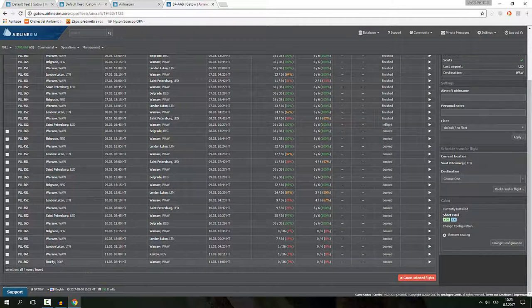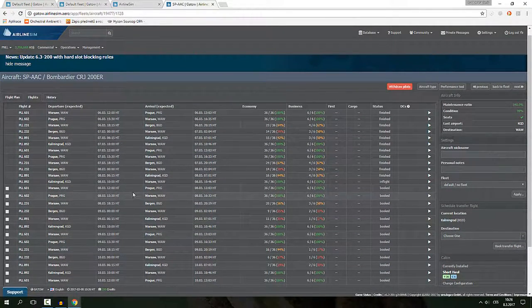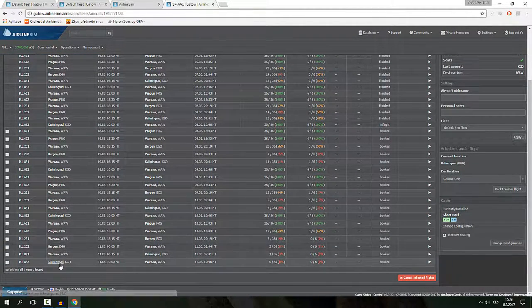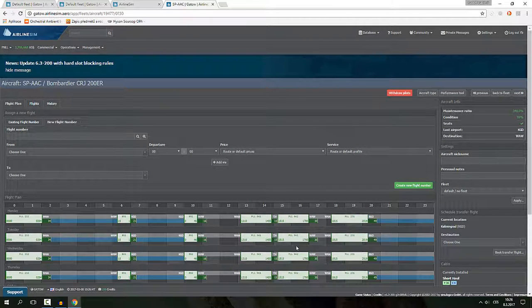We switched something for Rostov — the morning flight was to Petersburg. I upgraded Petersburg to a bigger aircraft because I calculated it would be fine, and we'll start flying to Rostov soon. One aircraft flies to Prague but won't anymore — Bergen is not one of our most profitable routes but I'm keeping it. Instead of Prague, it's going to fly to Tivat.